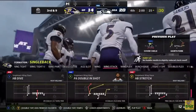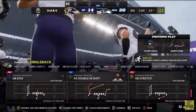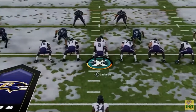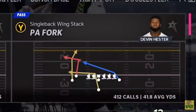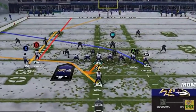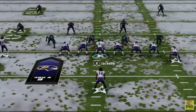Another good tip is how to hide your audibles. Whether you're flipping a run play, making a hot route adjustment, or changing plays entirely, you can do any of these things while walking to the line of scrimmage. Your quarterback isn't set yet, so there's no animation showing your opponent that you made an adjustment. Normally when you make adjustments after the quarterback is set, you get a number of animations that let your opponent know you're making changes.